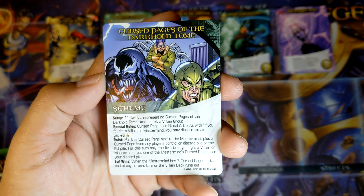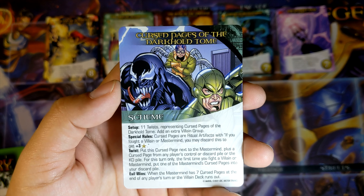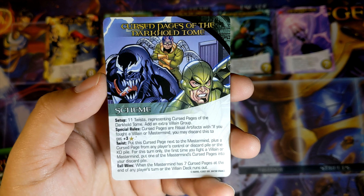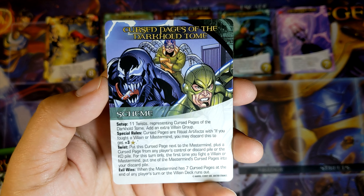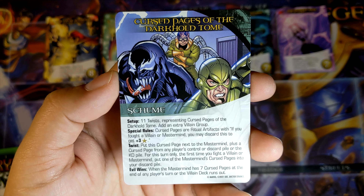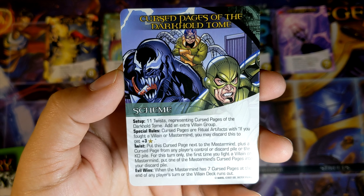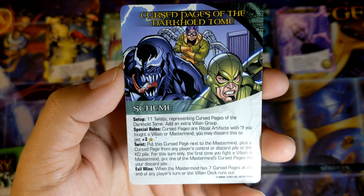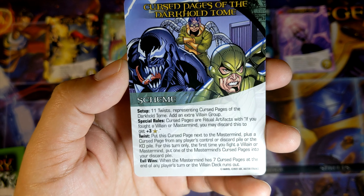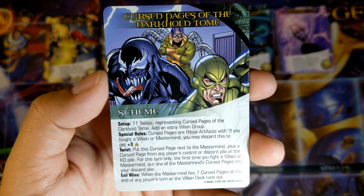Cursed Pages of the Darkhold Tomb — 11 twists. Add an extra villain group. Special rules: Cursed Pages are ritual artifacts with 'if you fought a villain or Mastermind, you may discard this to get plus 3 stars.' Twist: put this Cursed Page next to the Mastermind, plus a Cursed Page from any player's control or discard pile goes to the KO pile. For only this turn, the first time you fight a villain or Mastermind, put one of the Mastermind's Cursed Pages into your discard pile. Evil wins when the Mastermind has 7 Cursed Pages at the end of any player's turn, or the villain deck runs out.